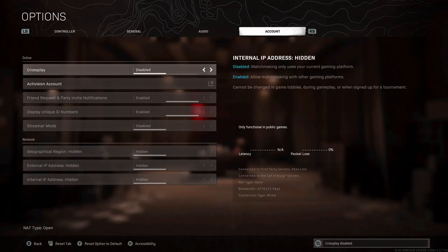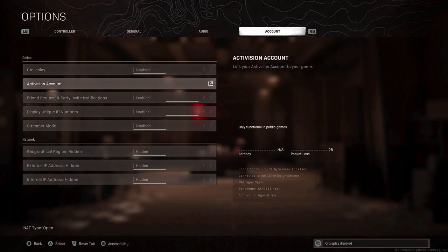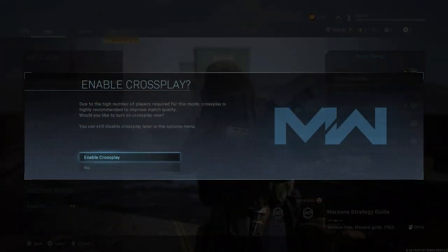You might get a notification as you're entering games telling you that you have turned crossplay off and whether you want to turn it back on, but just say no and the game loads fine.